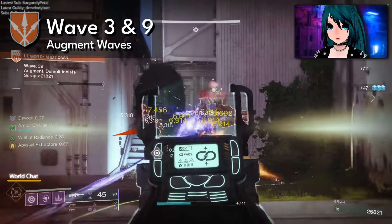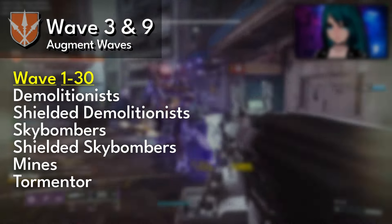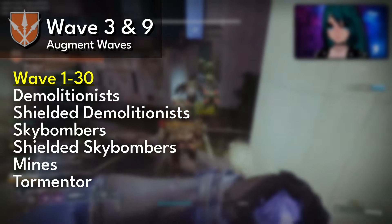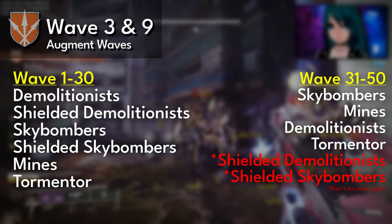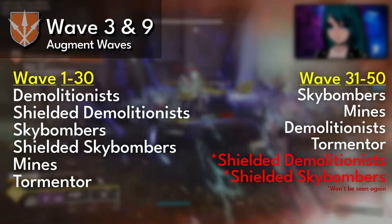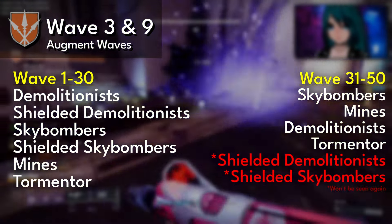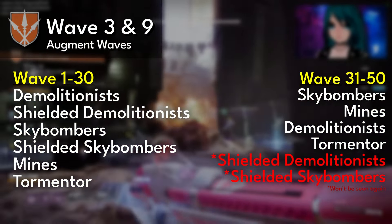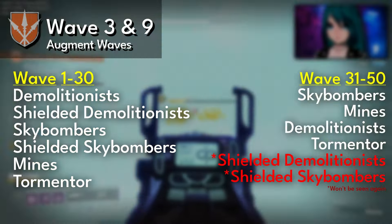What you may not know is how augments are cycled. Each augment spawns one time before you see another one, so between rounds 1 and 30 you will see one of every augment wave. Once you reach round 33, a new cycle of randomly picking augments begins. You'll never see any augment three times — some augments you'll only see twice in the final set of waves. From wave 30 onwards, you have a 66% chance of seeing a tormentor appearance.